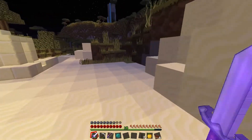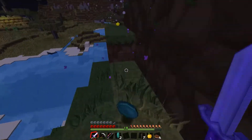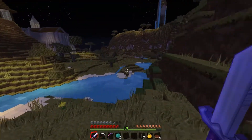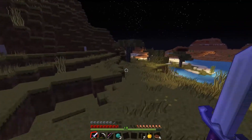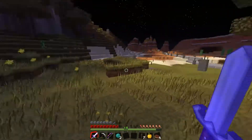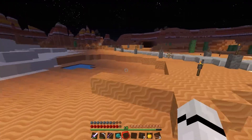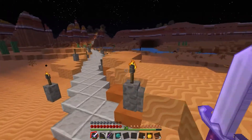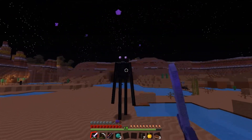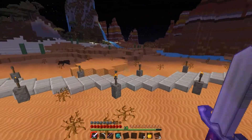Hello! Two for two. Let's see if we can go for three for three. Now we just need to know where another enderman is — so endermen spawn on the grass, that's one thing we know. No thank you, creeper. I don't think endermen spawn in Mesa Biomes. We'll soon find out when we walk through it. There's one! Three for three. Are we gonna get four for four?